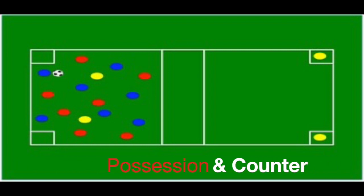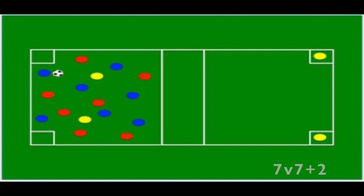This video shows a possession and counter-attack exercise. It's 7v7 plus 2. The team in possession is the blue team, so they can use the two plus players in yellow. They would have to put together a number of passes decided by the coach — we'll call it four passes. After four passes, they can hit a longer ball into the two plus players on the other side.